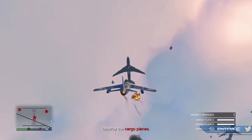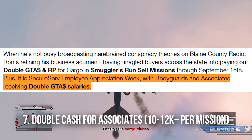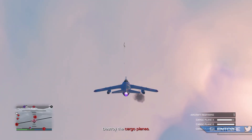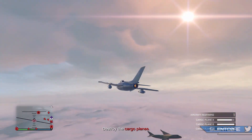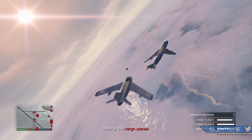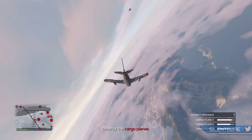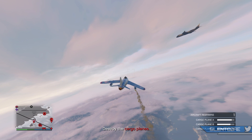It's also worth noting that this week Rockstar is being generous to your bodyguards and associates — they'll be getting double GTA cash salaries, so between $10,000 to $12,000 per mission they do with you. It's a nice little incentive to give your friends a bit more reason to help, since they'll be getting more money every time they do a source mission with you.